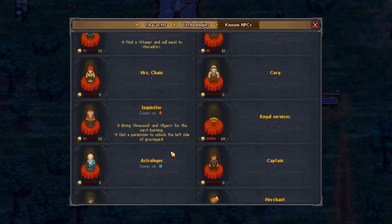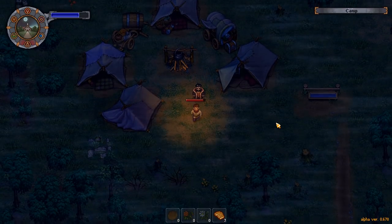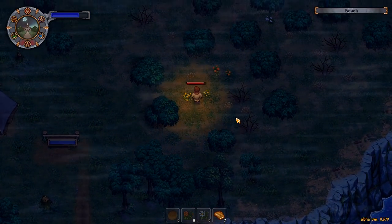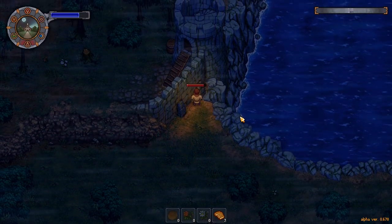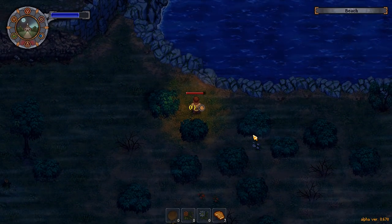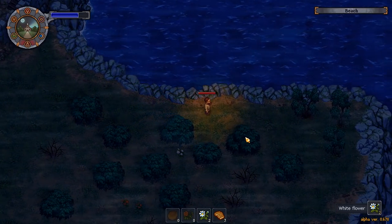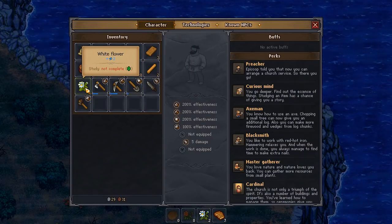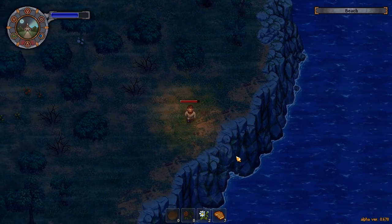Here is the astrologer — another dude we want to speak to, I've been told. Locked in alpha version. Known NPCs: donkey, episcop, jerry, blacksmith, horridrick, Mrs Chain, inquisitor, royal services, captain, merchant, wagner, dig, farmer, clotho — help the witch restore her memory, snake, study the key and open the metal gate, tress, farmer, astrologer. The astrologer comes tomorrow, so we kind of want to just mooch about and hang around until he turns up.